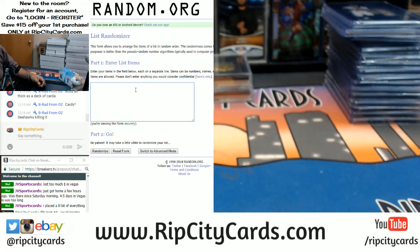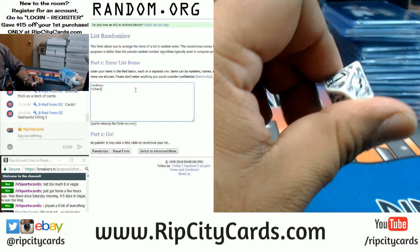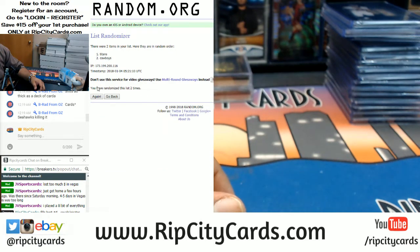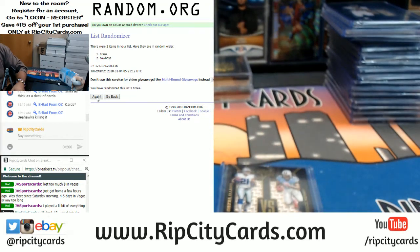First up is the Cowboys-Titans relic. Going to the top team on the list randomizer — rolling the die three times. Congratulations Titans, you win this dual relic — that goes to the Titans.